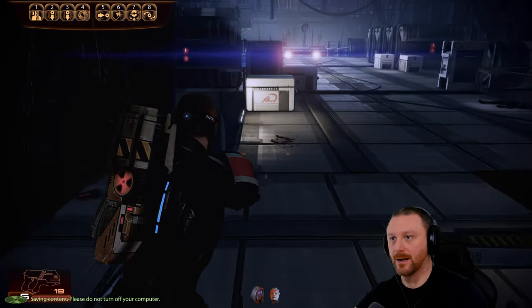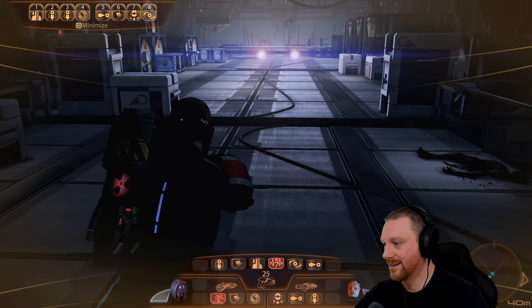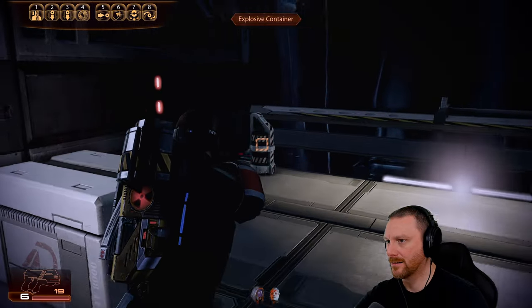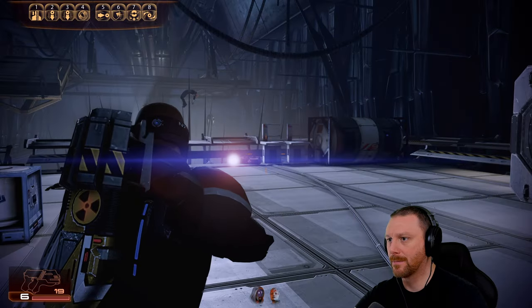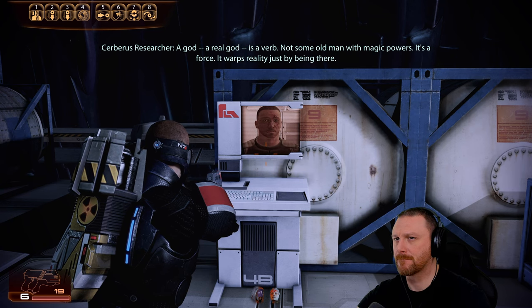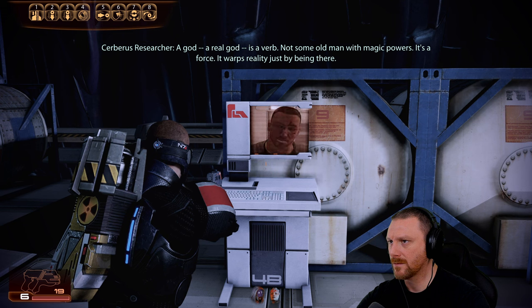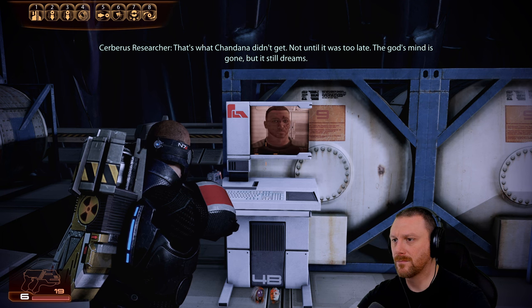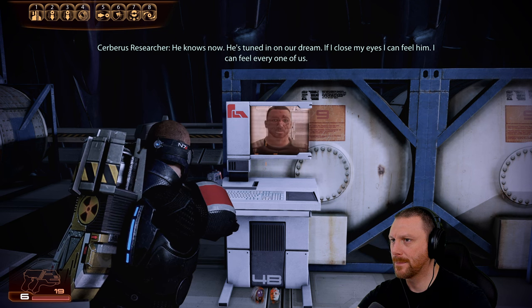Reading a final disturbing crew log: 'Chandana said the ship was dead. We trusted him. He was right. But even a dead god can dream. A god - a real god - is a verb, not some old man with magic powers. It's a force. It warps reality just by being there. It doesn't have to want to, it doesn't have to think about it - it just does. That's what Chandana didn't get, not until it was too late. The god's mind is gone but it still dreams. He knows now. He's tuned in on our dream. If I close my eyes, I can feel him. I can feel every one of us.'